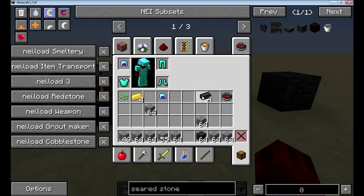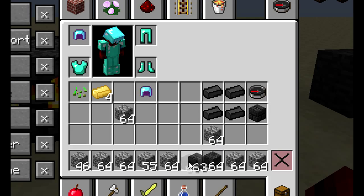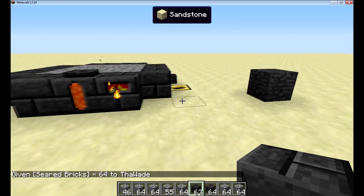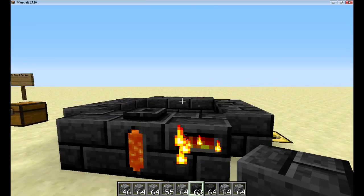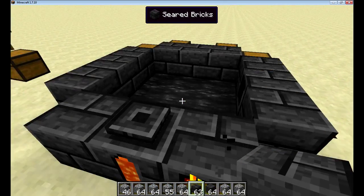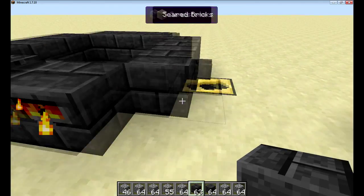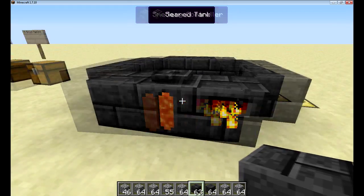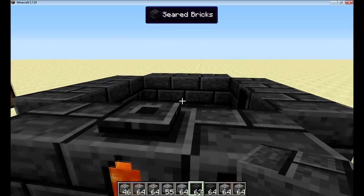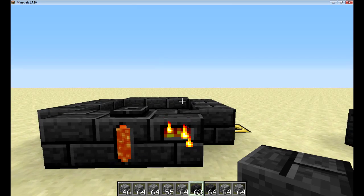Remember, four seared bricks create a seared bricks block, so smelting cobblestone is a cheap way to increase the smeltery's capacity. Each level will give you nine more slots. In the next video we will be adding some automation so we can smelt cobblestone to get our smeltery up to higher levels and smelt more items at the same time. So stay tuned for that.